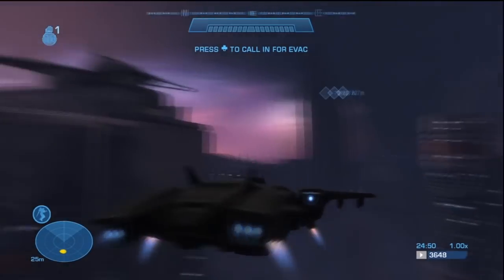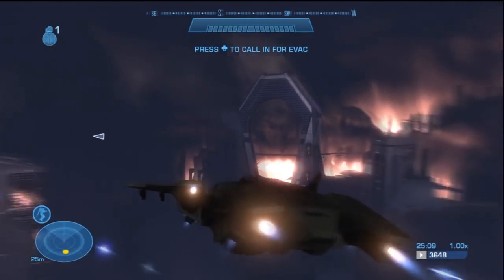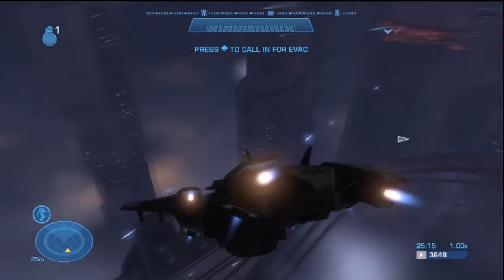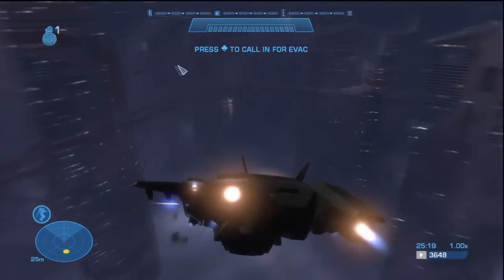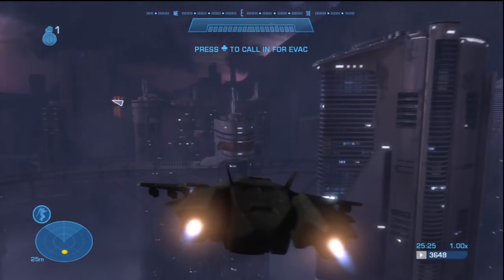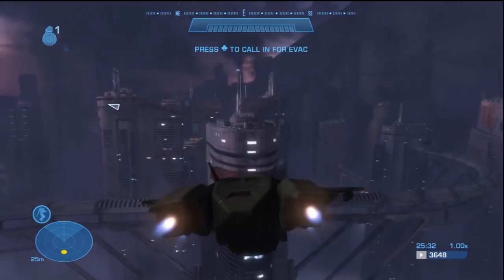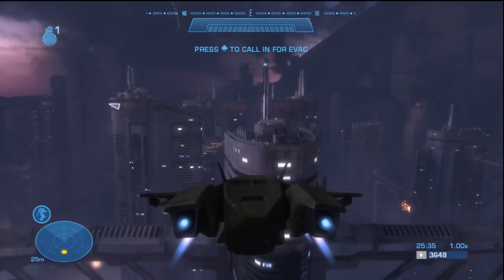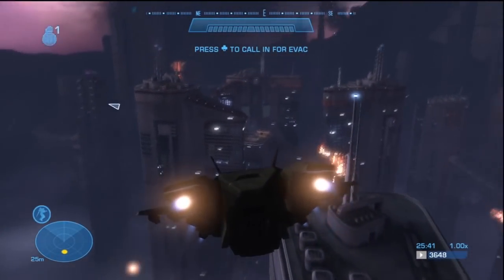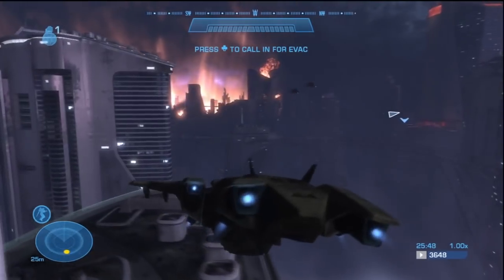You can also get into a phantom using pretty much the same technique. What I usually do is follow this little subway thing running through the center of New Alexandria until you get to this one building east of that one big building. See this building attached to the subway thing? Just head over to that. This next part can be tricky. If you want to get a phantom, what you want to do is hijack a banshee and go through the hoop again, but it can be tricky to get a banshee. That's why I like to land on big buildings.